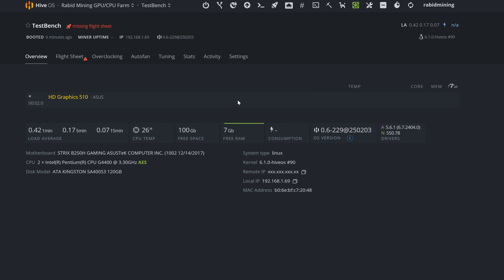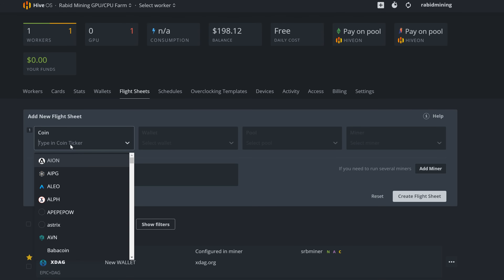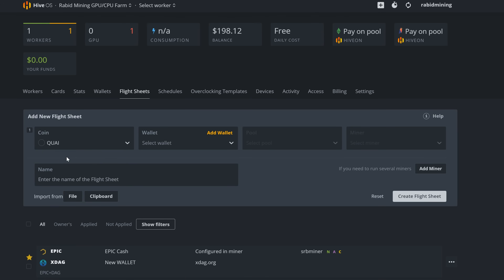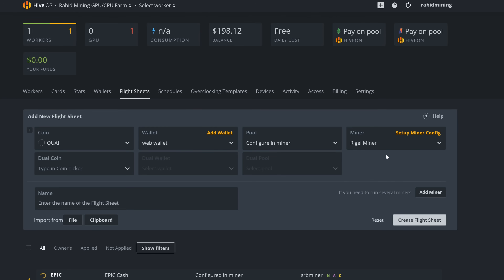Once everything is updated, come back into your farm and set up a Flight Sheet. Select Kwai as the coin, choose your web wallet, and since Hero Miners isn't in the default pool list yet, select 'Configure in Miner'. Then pick Rigel Miner — remember, Rigel Miner is for Nvidia GPUs only. Name the flight sheet something like 'Kwai Hero Miners' and create it.